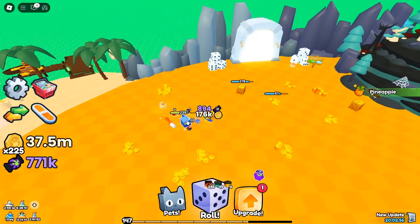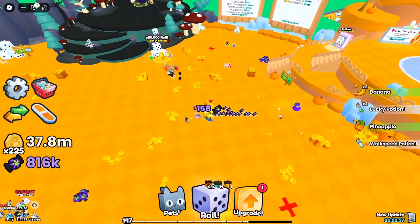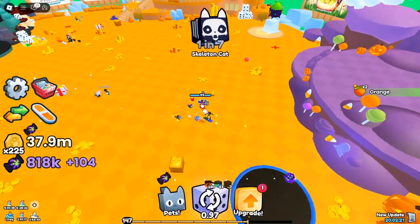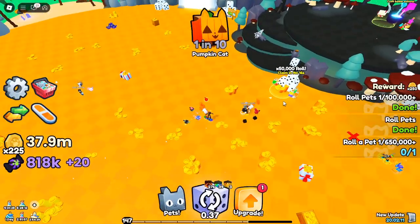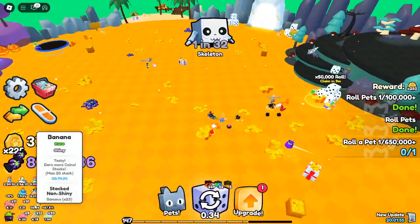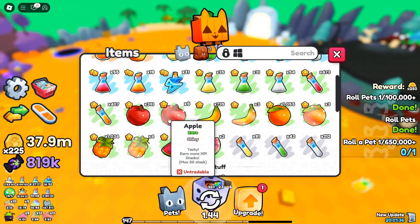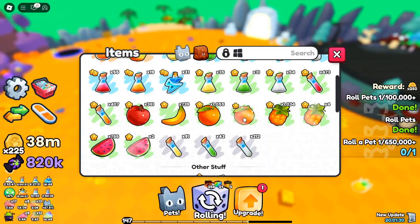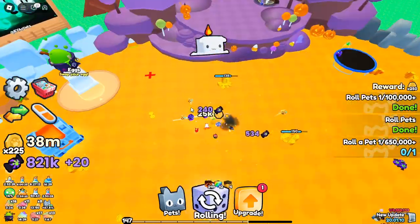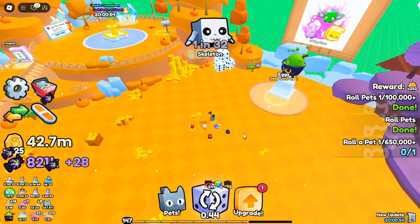Free-to-play players — your best opportunity for high multipliers. This update truly benefits free-to-play players. With the introduction of random high multiplier rolls, everyone has a chance to access substantial boosts without spending Robux. This democratizes access to game advancements, so even casual players can enjoy significant in-game rewards and improved gameplay. Players can now be more strategic, timing their claims to optimize multipliers while reserving premium resources for other aspects of the game.